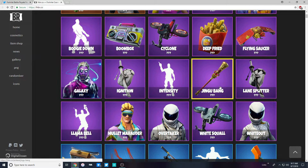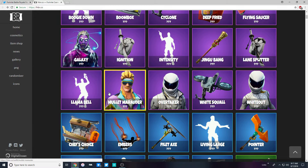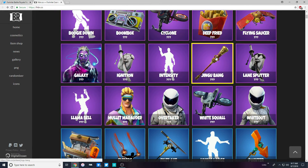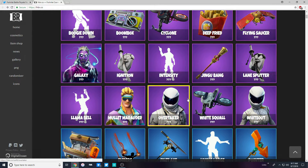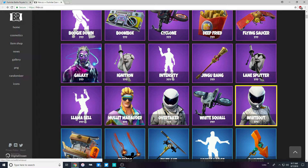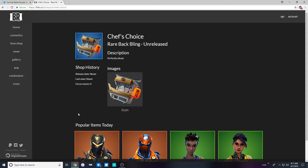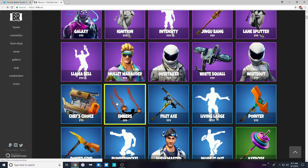There's this new Bang pickaxe — not sure what that's going to go with, maybe the mullet man with the little glasses or the Aerobic Assassin. Then the Llama Bell, which lets you call the llamas. The White Squall is probably going to go with the Whiteouts or something like that.